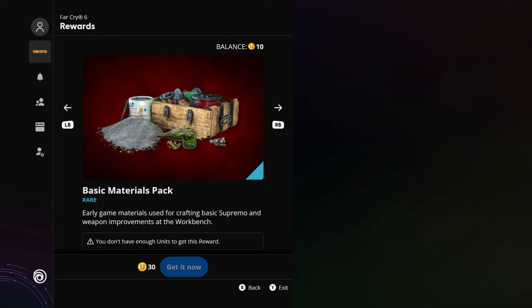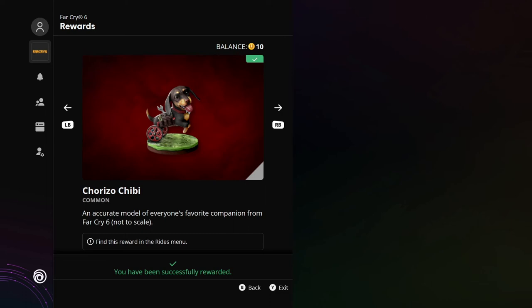You get glass, gunpowder, some Supremo bits — pretty much anything you need to kickstart the game. Even if you're near the end game and just grinding, you can get them this way. If you've got 30 points after buying everything, just buy this — it's free stuff, literally just for playing the games you already own. That can still be through Game Pass, PlayStation Now, PS Plus, or Xbox Live Gold. And then of course one of the best things in this pack — Chorizo Chibi.